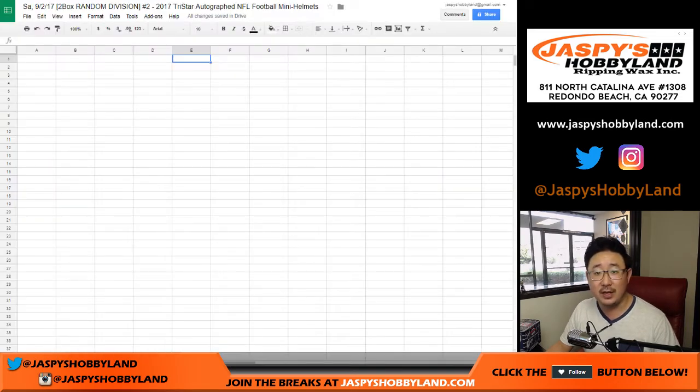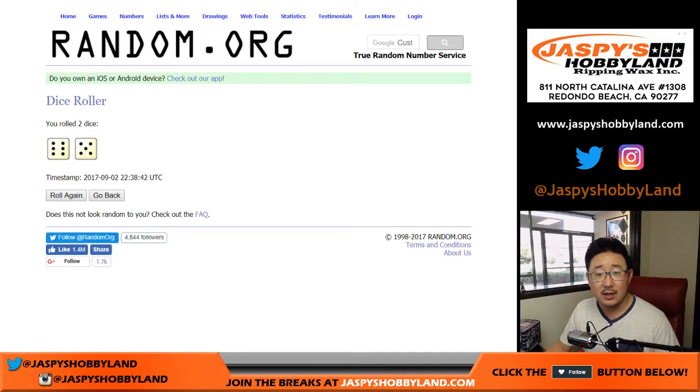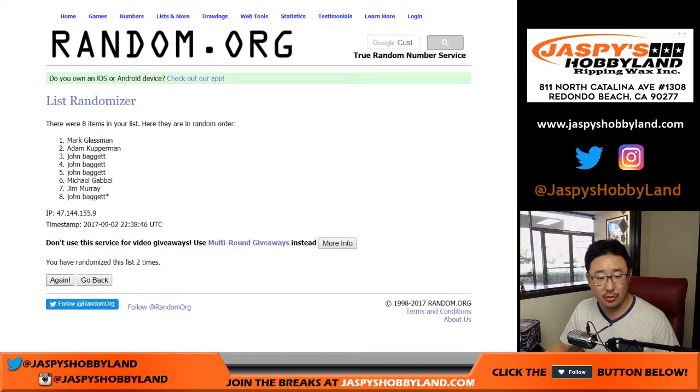There are the divisions and there is the spreadsheet for break two. Let's roll the dice — six and a five, 11 times for each list. One, two, three, four, five, six, seven, eight, nine, ten, and the eleventh and final time.